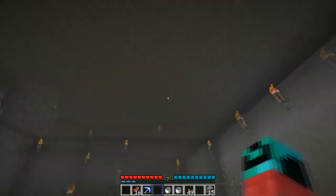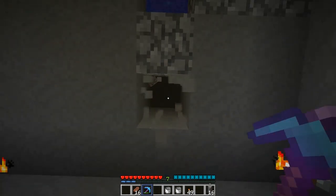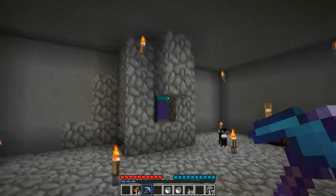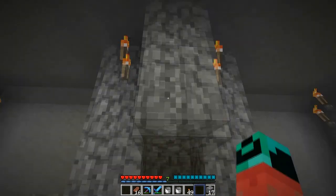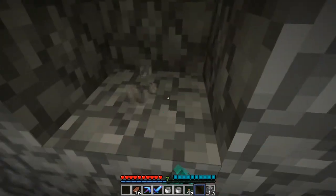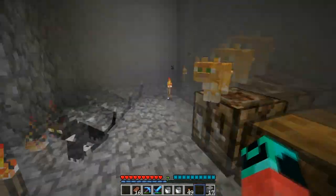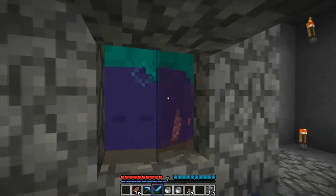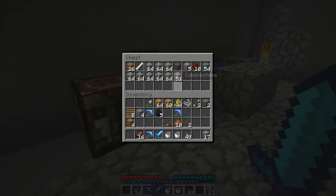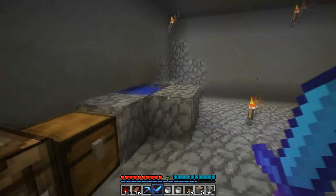Now I just need to make a way to get back up. Maybe one hit kill like this — I think it's 23 or 24 blocks. At 24 blocks I die, but 23 should be a one hit kill, but it's like a two hit kill. Cats are so annoying — honestly they're like some of the most annoying things so far, unless they fix them. I need to make a bunch of ladders. I'll see you when I get back to the surface.